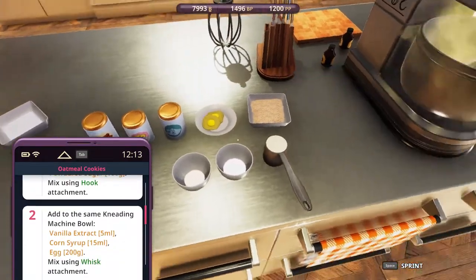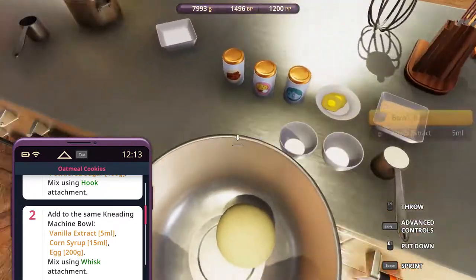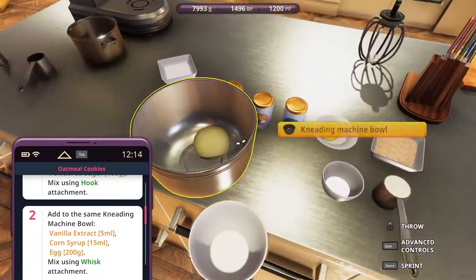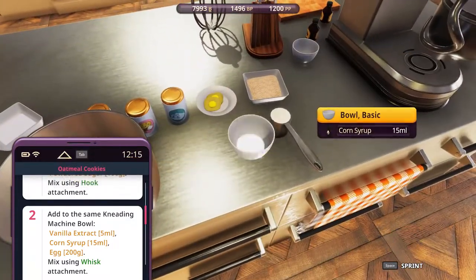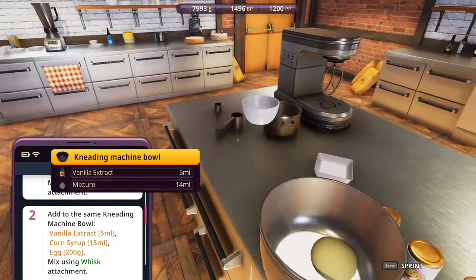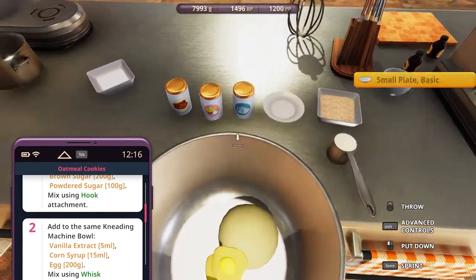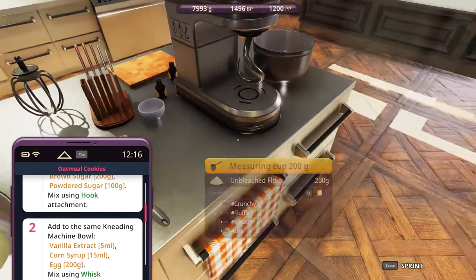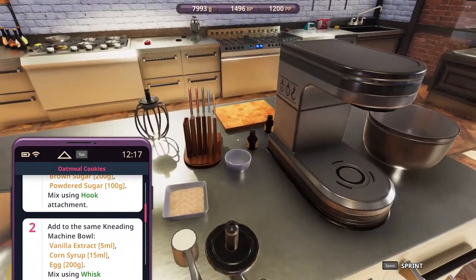Next: vanilla extract, corn syrup, and eggs. Pour this in — corn syrup. Egg. Oh my god, whisk again? Right, of course — okay, sure, sure, if you say so.